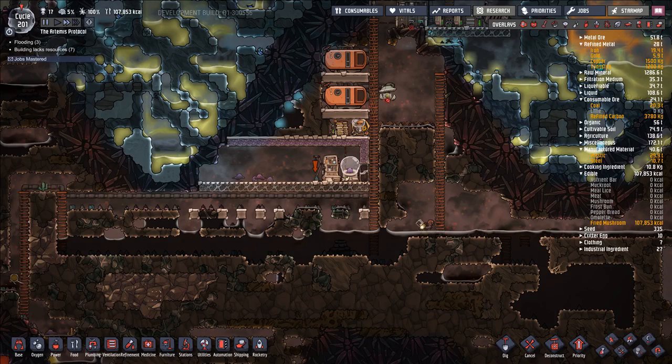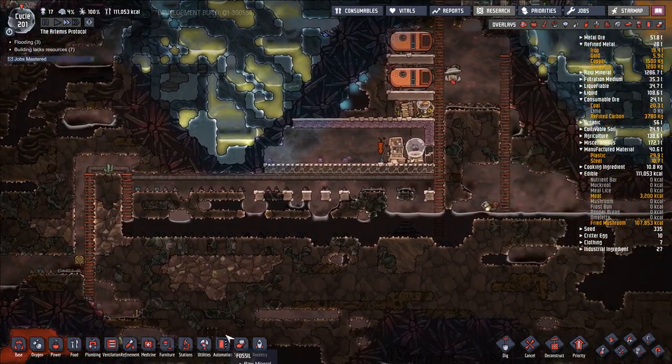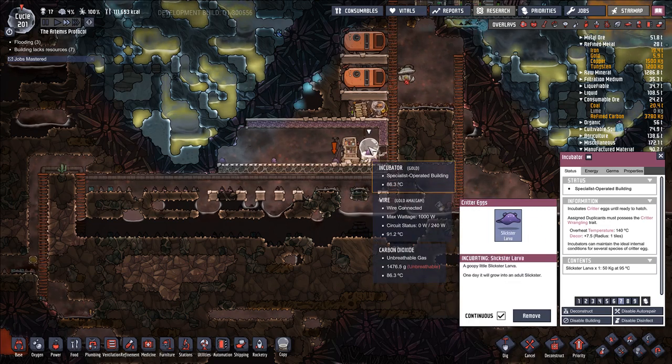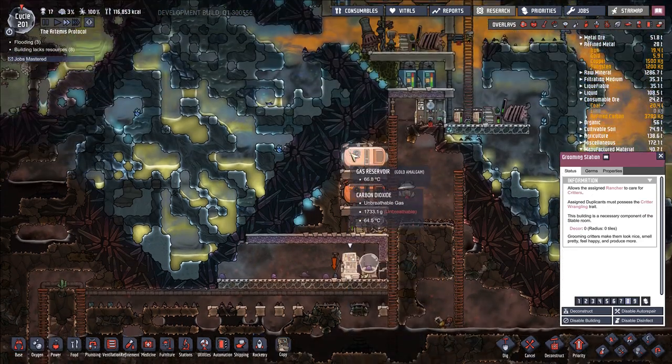Hello and welcome back to episode 50 of our Oxygen Not Included Let's Play series. I'm just checking out our little Slicksters down here — they're all nice and happy. This is a pretty high priority, and this is a reasonably high priority.